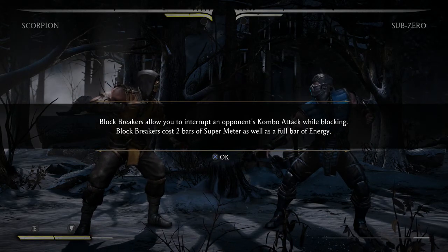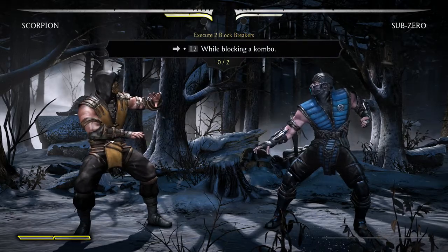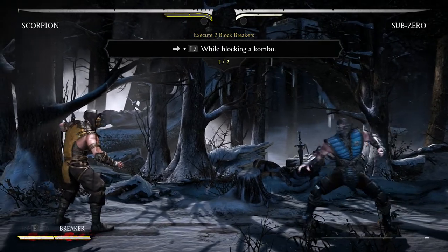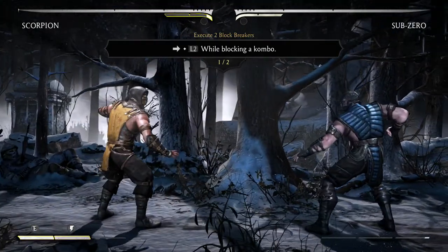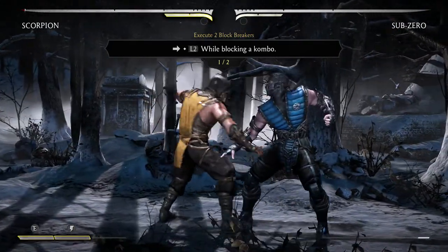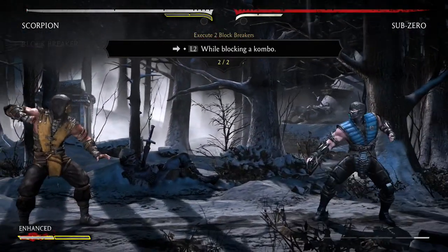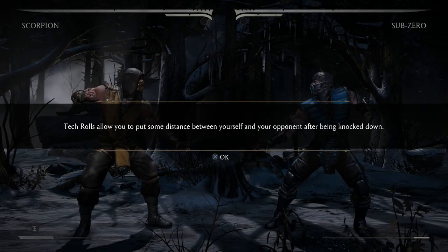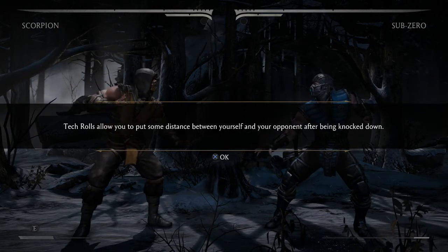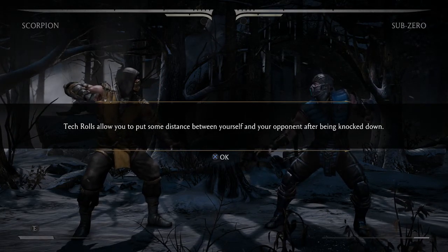Block breakers allow you to interrupt opponent combo attacks while blocking, so you can actually use it without getting hit. You can do combo breakers while blocking now. Unlike counter combo breakers in Killer Instinct, you can actually use them while guarding. It's basically a shadow counter — I told you I was playing too much Killer Instinct.